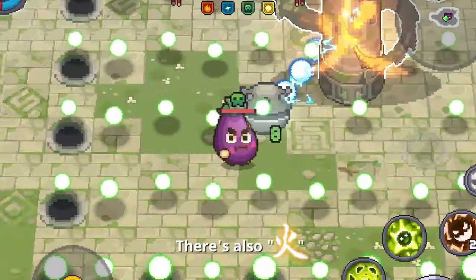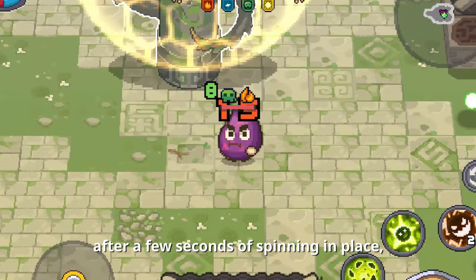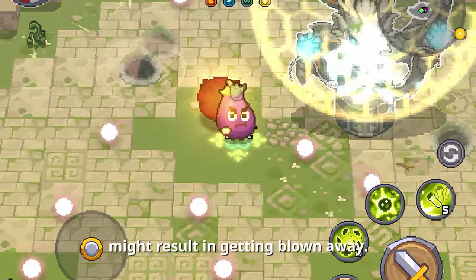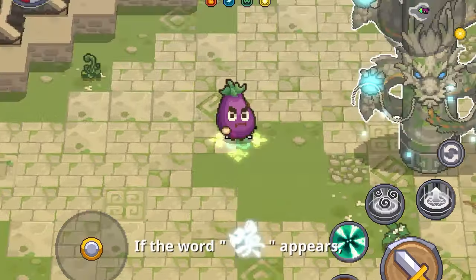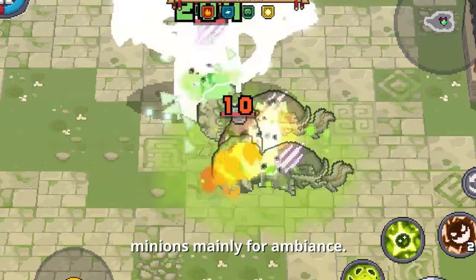The Wormcoil Gigalith also hurls a stone ball that, after a few seconds of spinning in place, explodes. Failure to move in time might result in getting blown away. When the word appears, that's a staple boss move summoning minions, mainly for ambience.